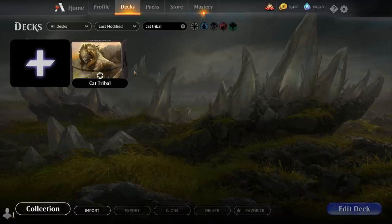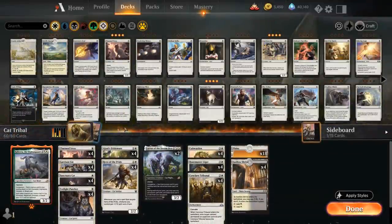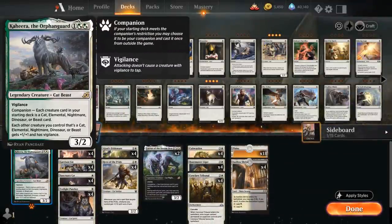Hello and welcome to another Magic Arena gameplay video. Today we're taking a look at another standard deck, and as voted on by my supporters on Patreon, we're taking a look at a cat tribal deck built around Kahira the Orphan Guard — a 3 mana 3/2 legendary cat beast with vigilance. To run her as our companion, each creature card in our starting deck has to be a cat, elemental, nightmare, dinosaur, or beast, and then each of those creature types picks up plus one plus one and vigilance.